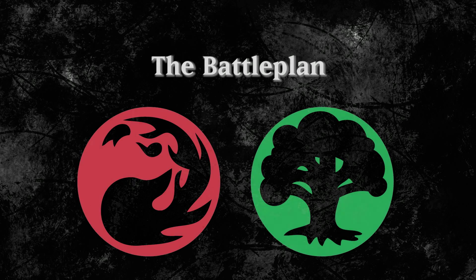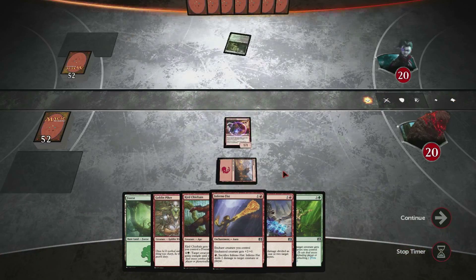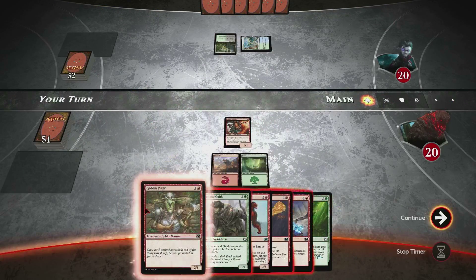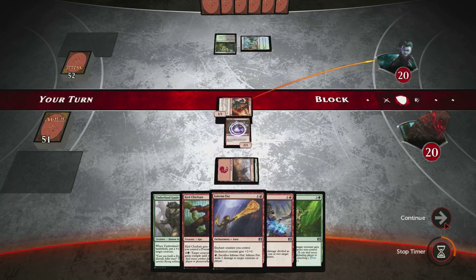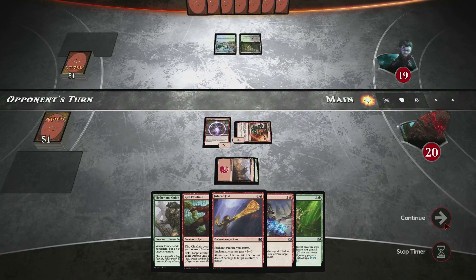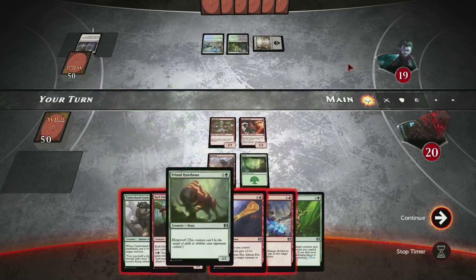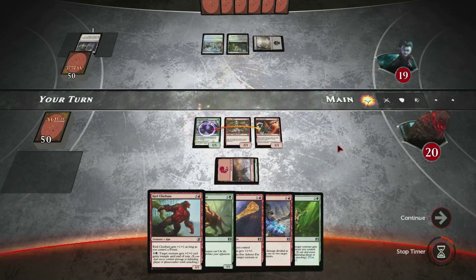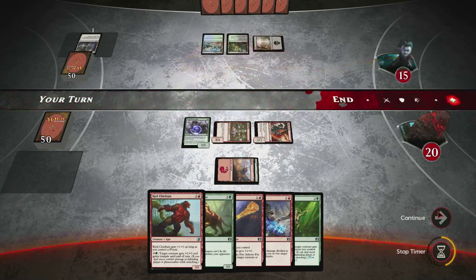Let's move on to our battle plan. This deck loves dropping creatures — cheap creatures, as on curve as possible. A 1 drop followed by a 2 drop, a 3 drop if possible, or an enchantment to make your creature more powerful, or a kill spell. Whatever it takes to keep the opponent's field clear and you hitting your opponent's life total. That is what the Red-Green deck is all about.